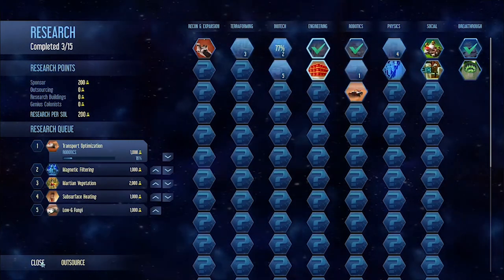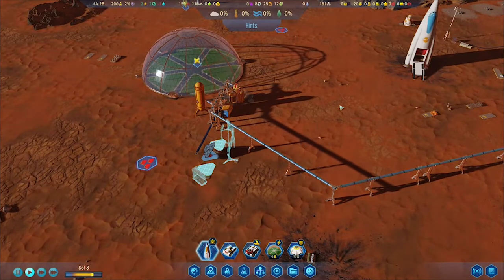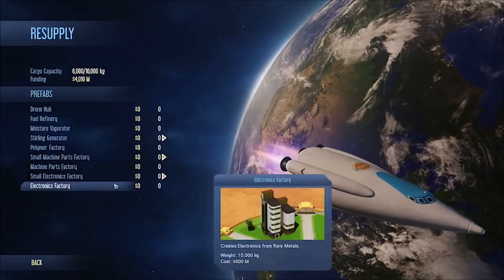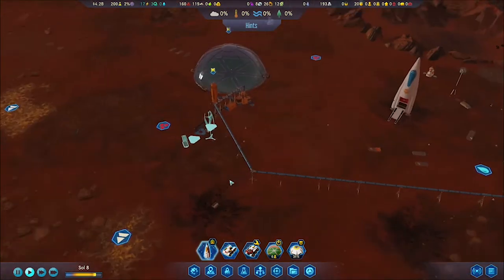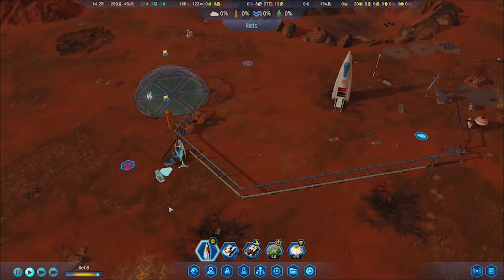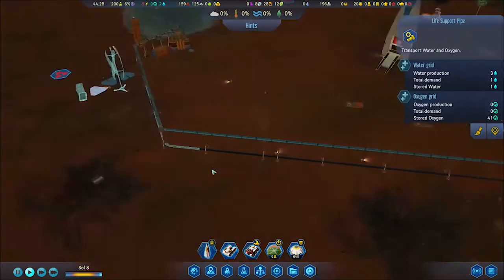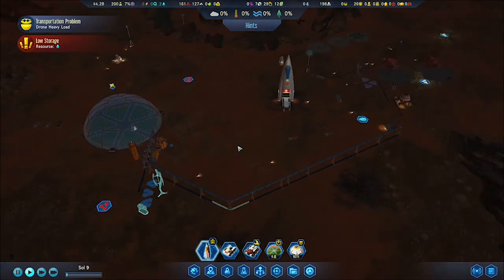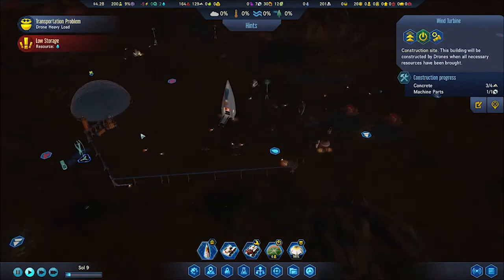I'm testing the maximum pipe length before it starts breaking. The dome I created over there is a little too far. To be efficient I need to be within that range of when the pipe starts cutting off — I think that's the game's indication of the most efficient distance. It's like in Cities Skylines where it shows a maximum grid size of 10 units — I think this is the optimum zoning space for pipes.